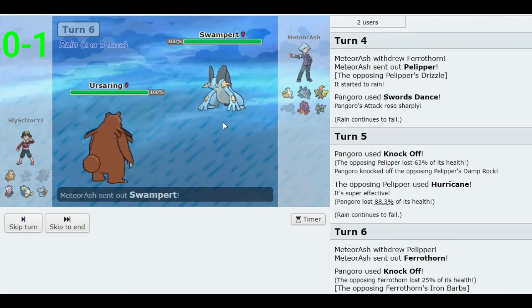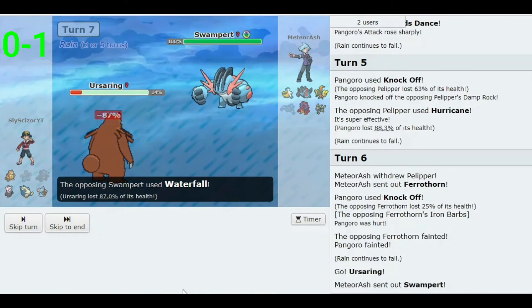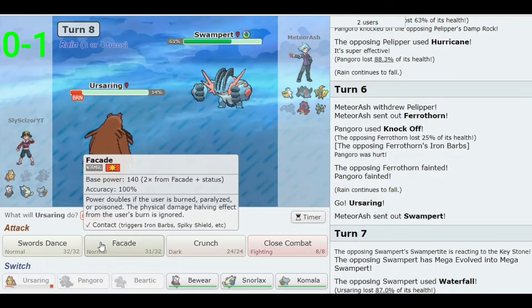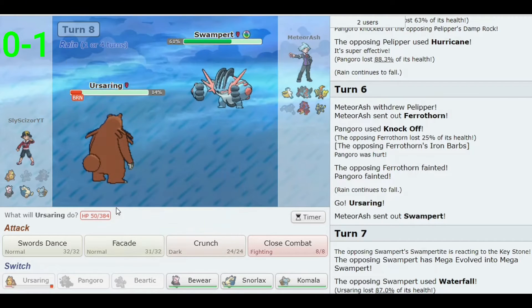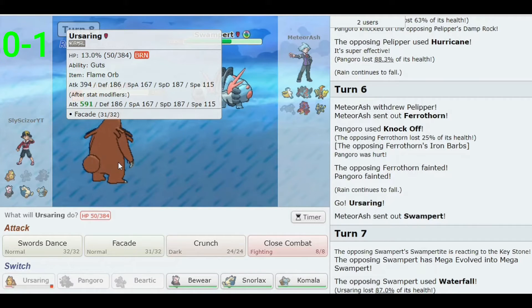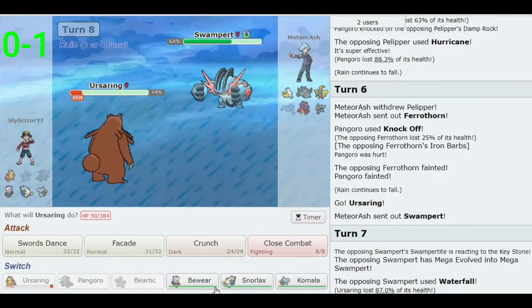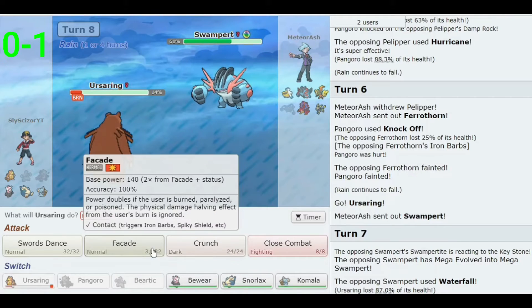Let's try Ursaring — maybe get up a Swords Dance. Mega Swampert Waterfall doesn't one-shot, which is good. It's better I didn't Swords Dance, or I'd just be dead. I do activate the burn, which is nice — but I have Guts, not a Speed-boosting ability, so he's just going to outspeed me and kill. Nobody wants to take this hit — I've got to attack him.